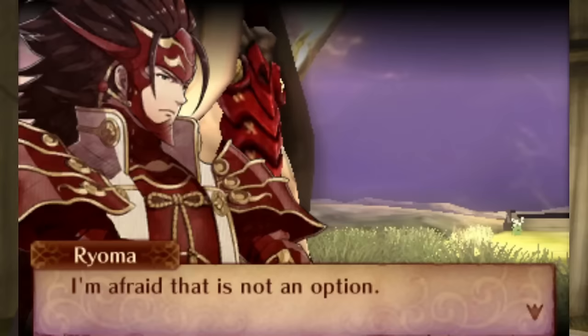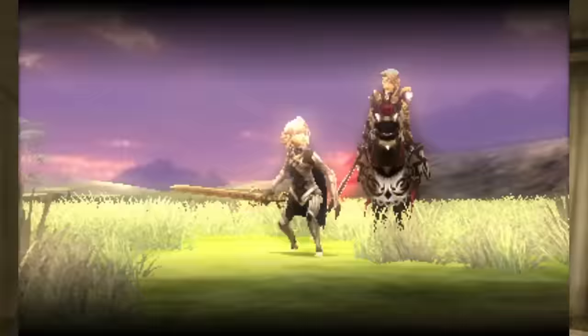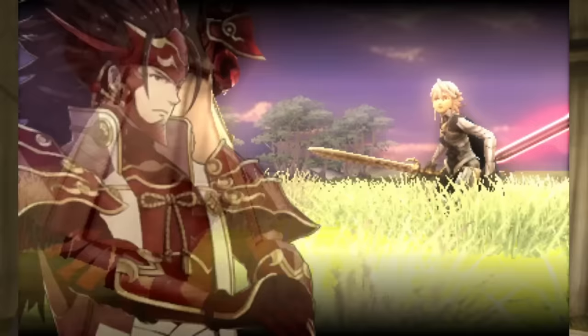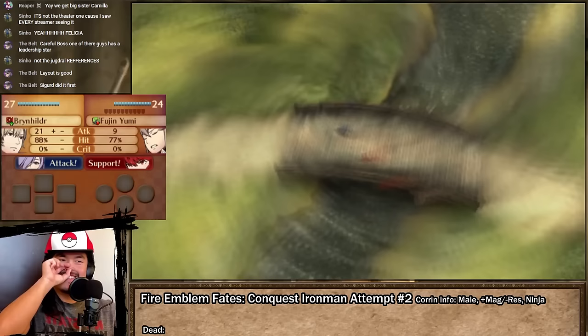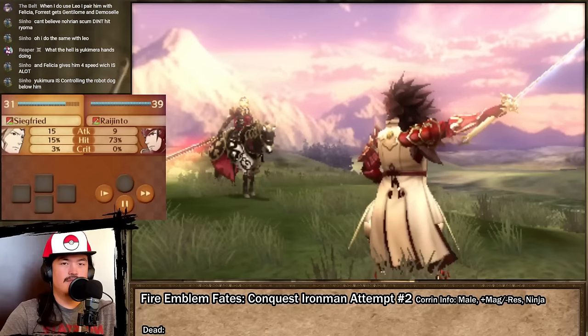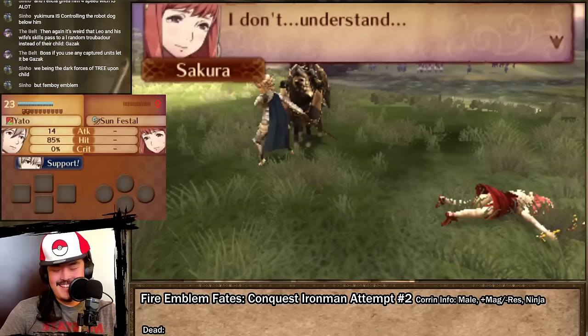The Hoshiden siblings do not take too kindly to this decision, and conclude the logical course of action is to kill the Norians and literally knock some sense into Corrin. The victory is achieved by defeating 4 out of 5 enemies. Takumi, Hinoka, and Yukimura can all easily be baited in by Leo, leaving them open and vulnerable to be cleaned up by the rest of my units. I need only defeat one more enemy, so I turn my attention towards the defenseless Sakura and bully her for a grand reward of 6 experience points. Sorry, Sakura.